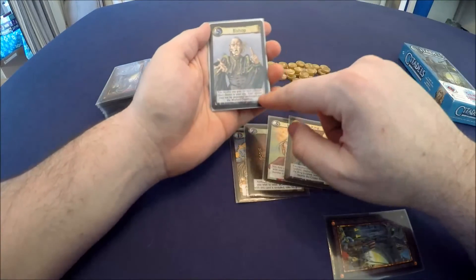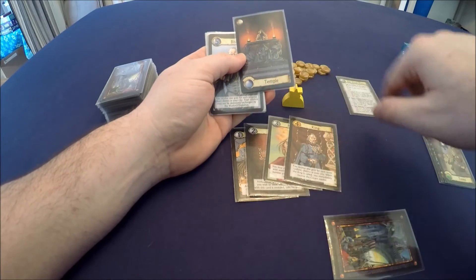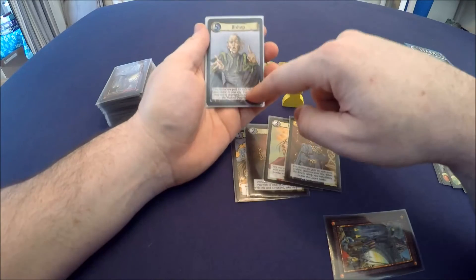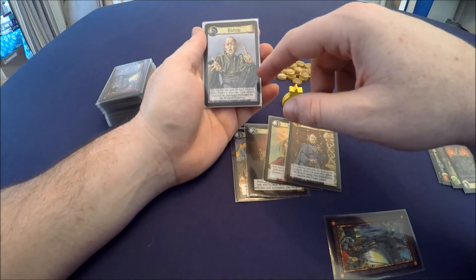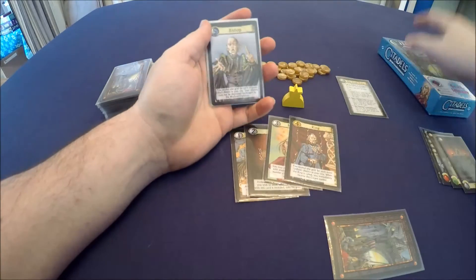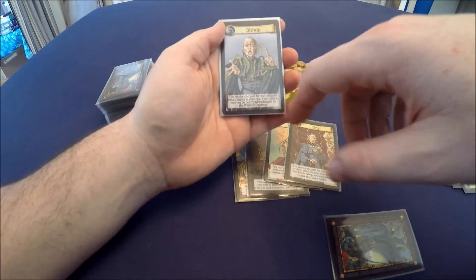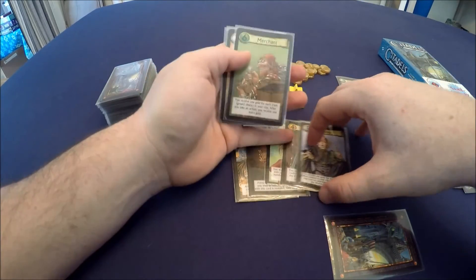The bishop gets one gold for each blue or religious district in their city. The bishop also prevents the warlord from destroying his buildings — or exchanging them if you're using the optional diplomat character. In this particular package you get all eight standard characters plus a whole other set you can shuffle in to randomize and change up the game after you've played it for a while, which is why you see it says warlord and diplomat — it's kind of an expansion that comes with the base game now.